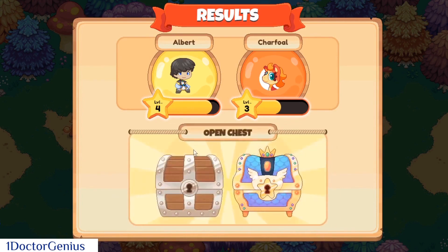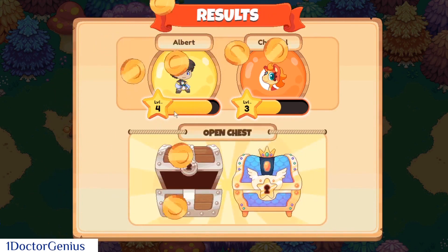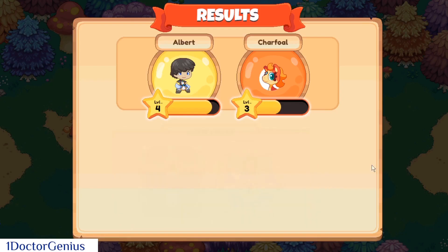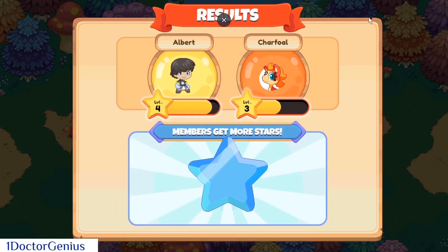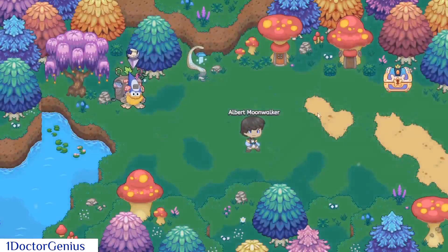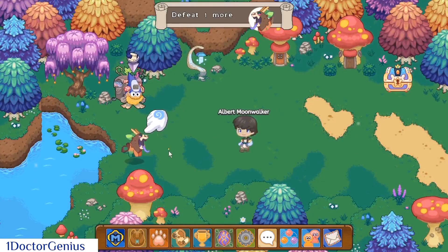We got an Easter egg — I forgot about those! In the old version of Prodigy we needed to travel to Lamplight Town to rescue the followers. This is so different.